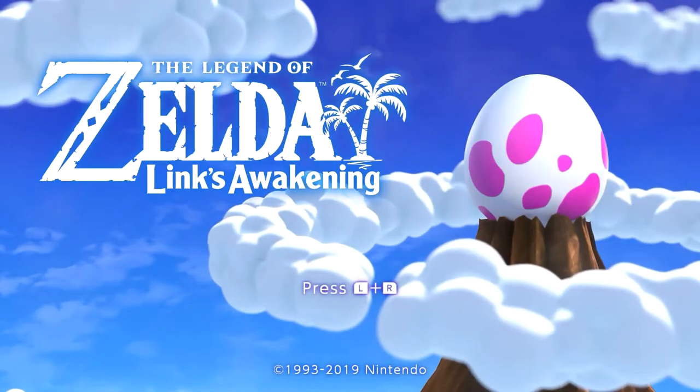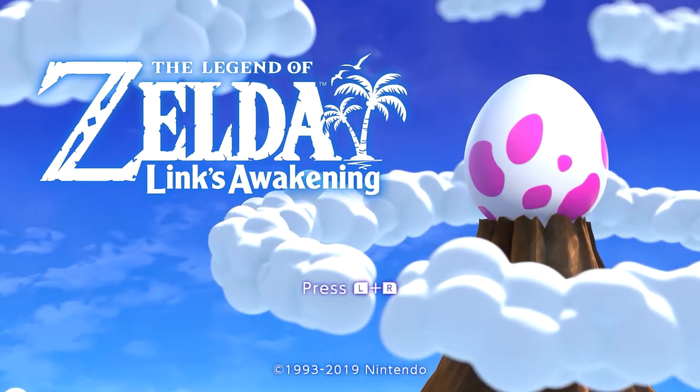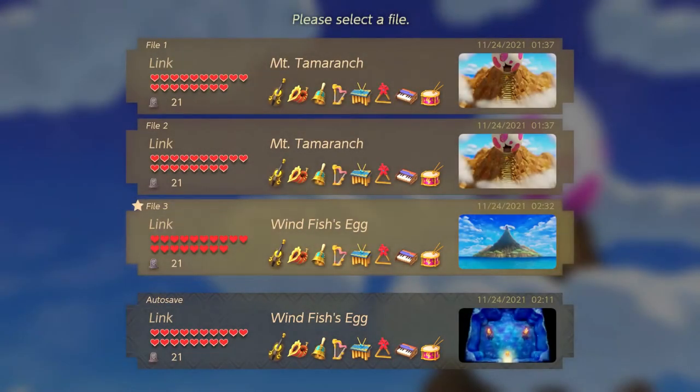Okay, we can continue on. Press Z and R... fail. Press L and R — there we go, push them together. Now as you can see, I beat the game. This is my furthest saved point file. I didn't go after all the pieces of heart, I should say.